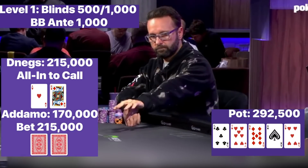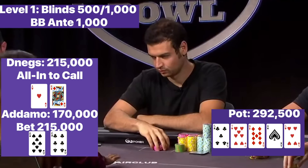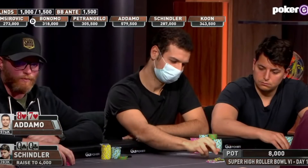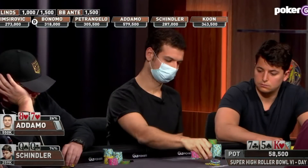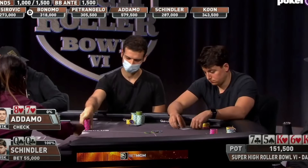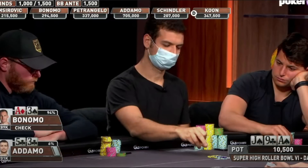Now, some of you armchair quarterbacks out there are likely scoffing at this call, declaring it to be a massive punt. But given what we now know about Michael, is it really? Based on the hands we just reviewed, which were all within the first two levels of this tournament, it's quite clear that Michael has absolutely no problem with bluffing off his entire stack. And against a player like this, you simply must be willing to bluff catch.